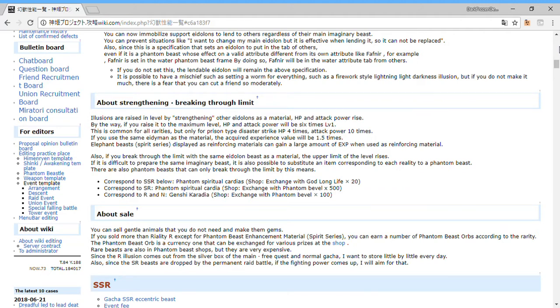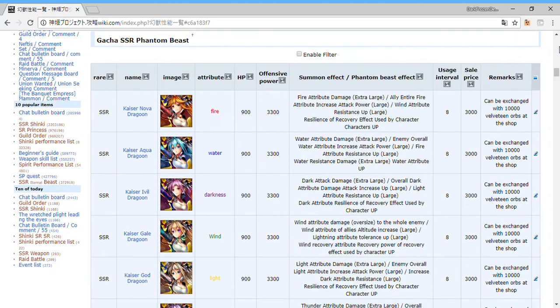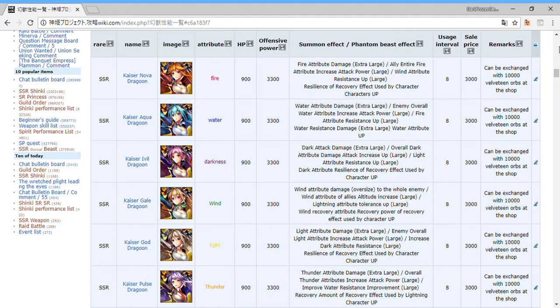You'll be able to trade them for stuff and get replacement Udolans later. That's why I'm holding onto an extra copy of Huang Wang and keeping Ixia even if I'm not going to use her. There's going to be a shop where you can trade for some gacha Udolans — I'm not sure if you can trade for event ones, but the Dragoons especially are worth holding onto.